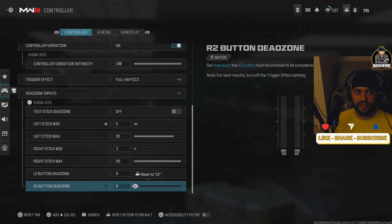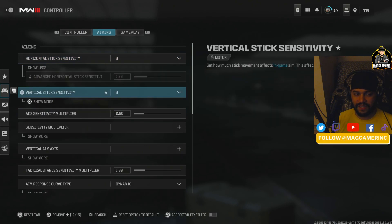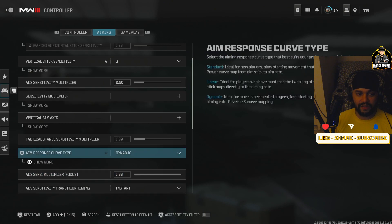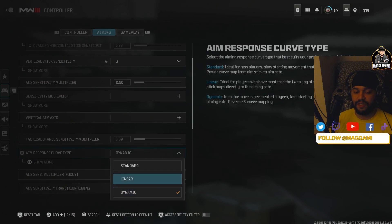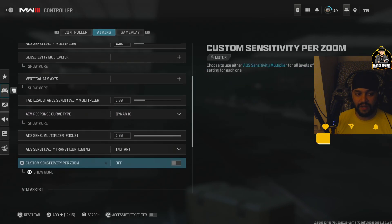I have sensitivity at 6/6 for both vertical and horizontal, and ADS at 0.90. For the response curve, I use dynamic — it's a little more snappy. Linear is the traditional option for people who want one consistent speed.